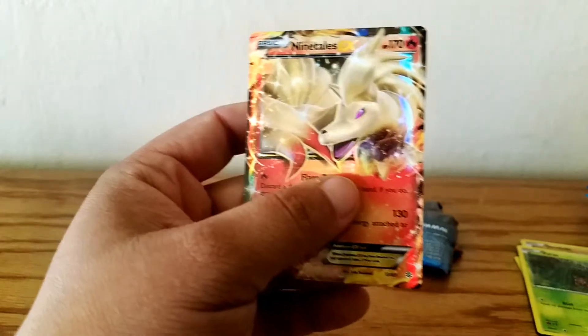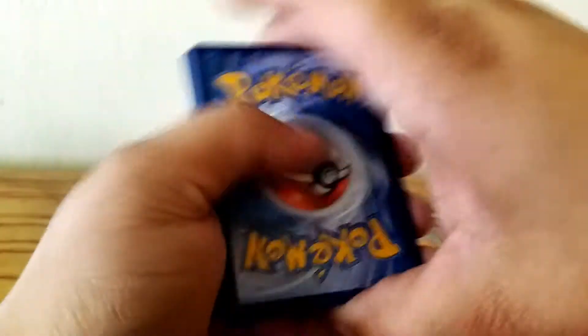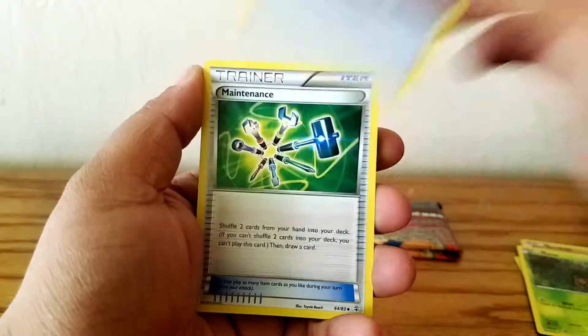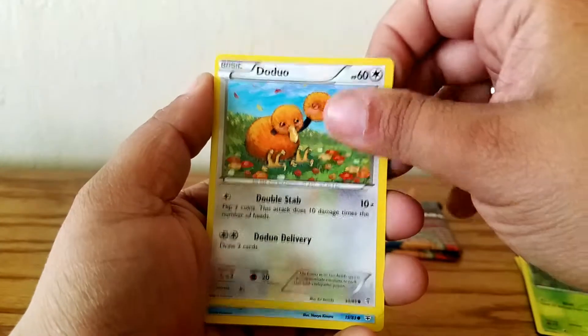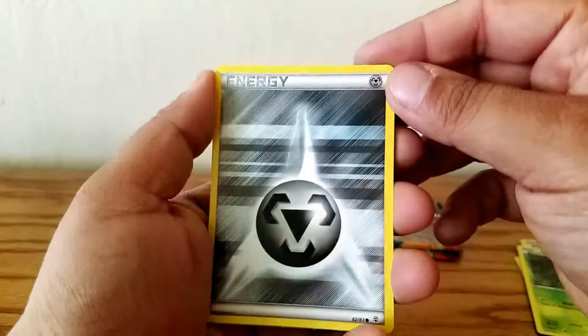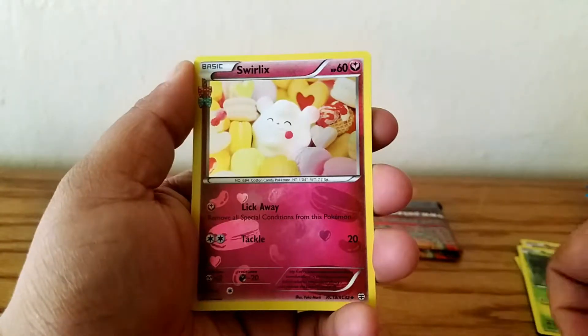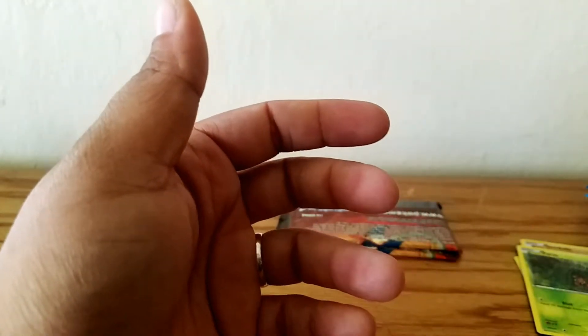This one I can just blaze through. I totally ripped that apart. Oh now it's upside down. All right, let's try to do this again. Chikorita. Oh nice, double colorless energy. We have a Maintenance, Lightning Energy, Doduo, Shellder, Steel Energy. Reverse Olympia. Another Swirlix Hollow. And a Raichu Hollow — sweet, sweet. Double hollows! I'm getting pretty good pulls, I'll say so myself.